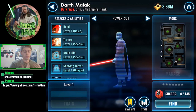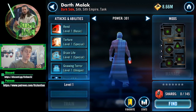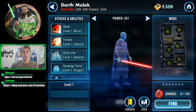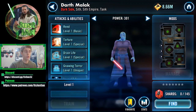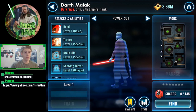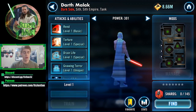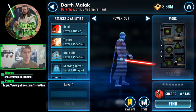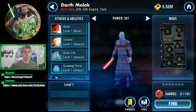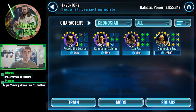Hey guys, in this video today we're going to talk about Malak — with the release of Malak coming out for the second time, and with the new TB and new Geo notion, what is the best way to distribute your gear to Malak, the Geos, or the Droids now that we have a new GG rework and a Magna Guard rework? So let's talk about the zetas and everything and get into the video.